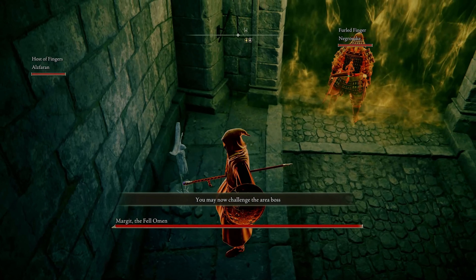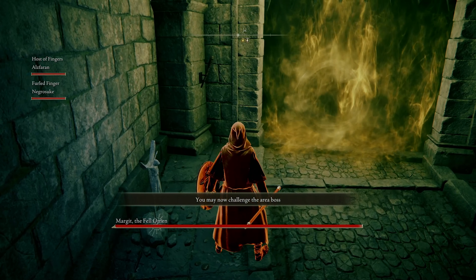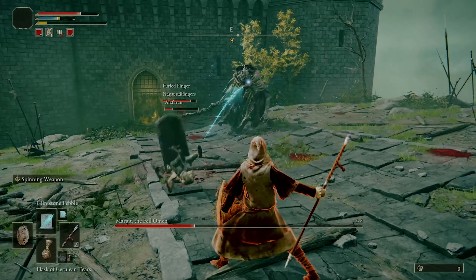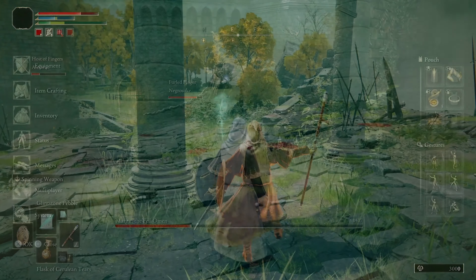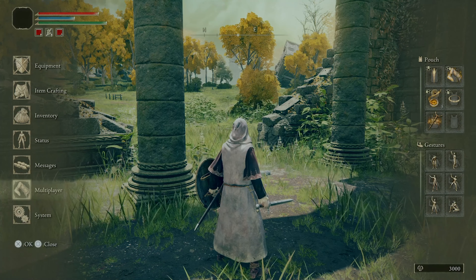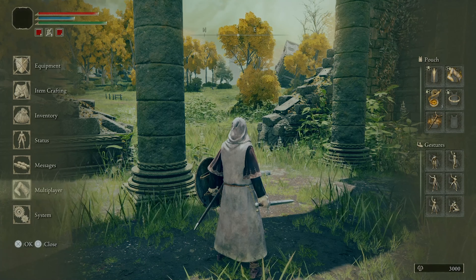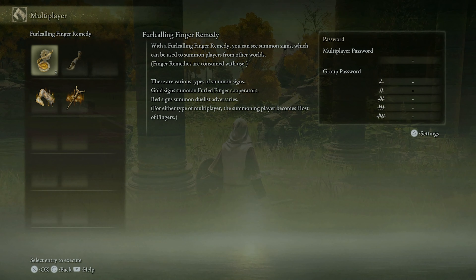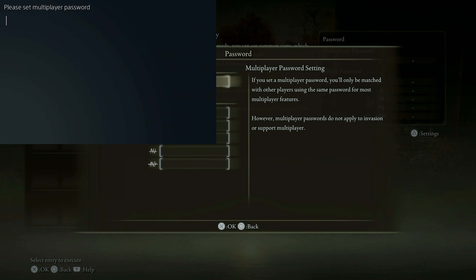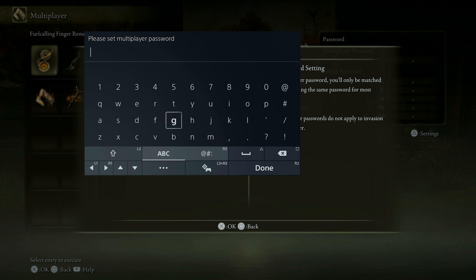Now I'm going to talk about playing with your friends using password matching — the last part of the video. There are no new items involved, it's the same items we talked about before. If you want to play with friends instead of randoms, there's password matching in this game just like any other Soulsborne game. Just hit the options button, go to multiplayer, type in the same password, and that's it. Use the Calling Finger to host or the Tarnish Finger to join someone.